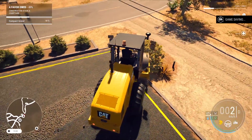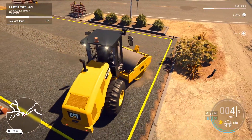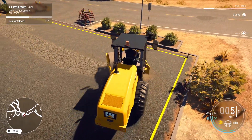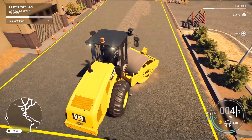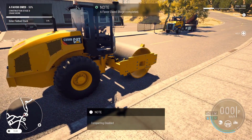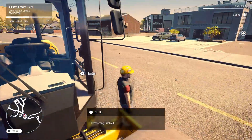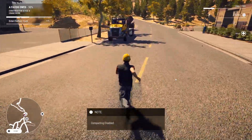98, 99 — oh man, that last 1% is going to require me to turn around. That's hilarious. Is that 100% yet? No. Really? Oh, there it is — note of favor owed. Stage complete! Let's go ahead and disable the compacting, get out of the roller. Apparently we've got to get back in the truck. Where's the truck? Oh, it's down there on the other side. Let's go.